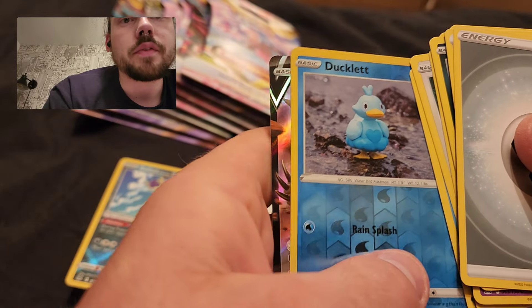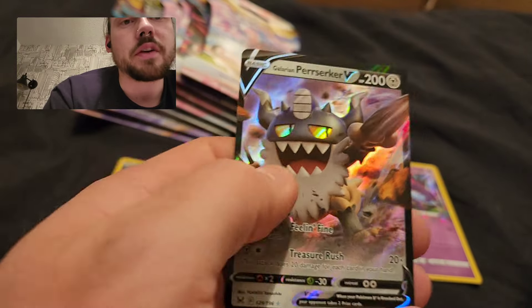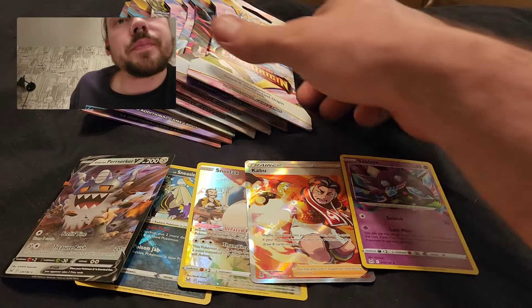Ducklet — there we go, first pull from the rare slot is a Perzerker V. Not the greatest thing in the world, but I will most definitely take it.